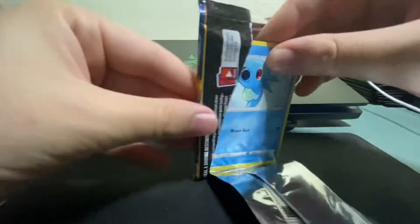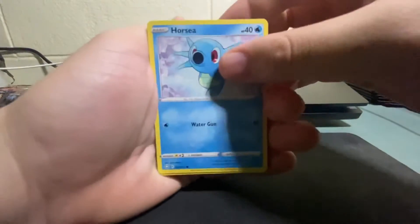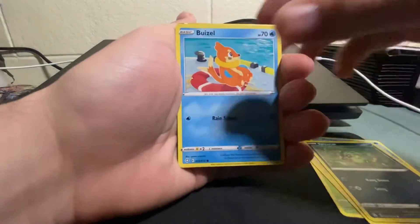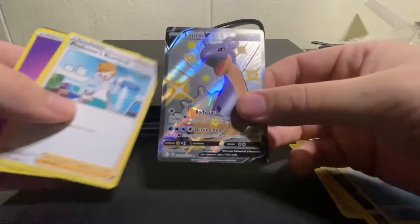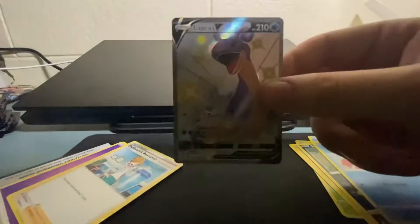We got a Charizard artwork cover pack — we are really looking for that Charizard, guys, we gotta get him. We need at least a Charizard in this video, otherwise the title's gonna make me look dumb. Starting with Horsea, Garuki, Morpeko — I think we're gonna hit this one — a Spinarak, a Weezing. Shiny Lapras V! There we go, that's a hit right there, guys. That's a nice one right there — that's what I'm talking about.